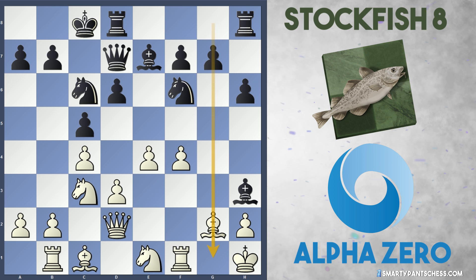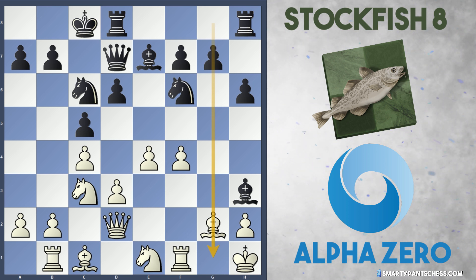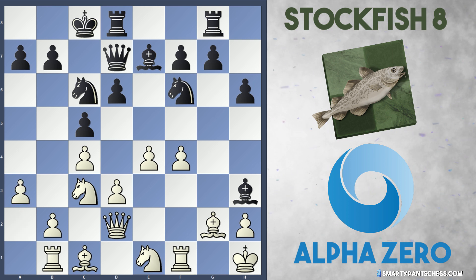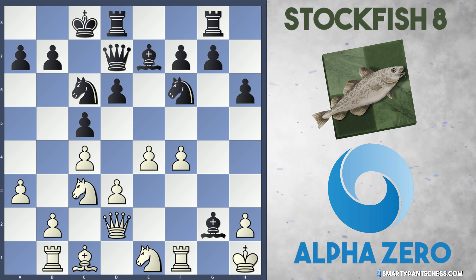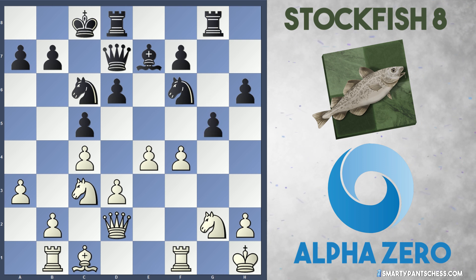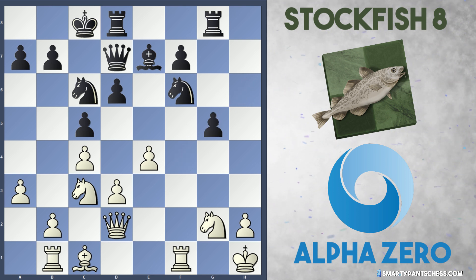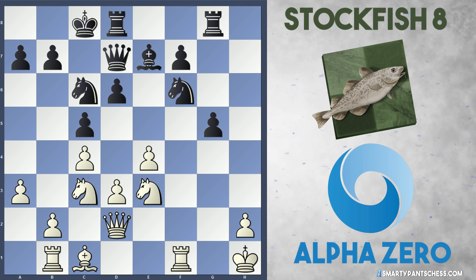For starters, they play King to H1, stepping off the G file straight away. Stockfish plays Rhg8. Black has no immediate threat, so white plays A3. Stockfish takes on G2, swapping bishops with check, and the Knight recaptures — Knight takes G2. Finally, black plays G5 to open everything up. If white captures this, Knight E3 — black can have a reasonable attack with G4.